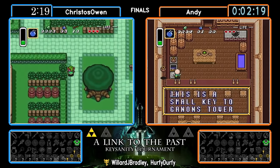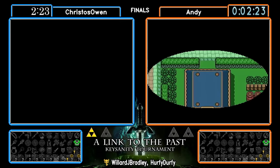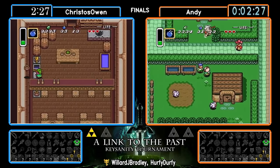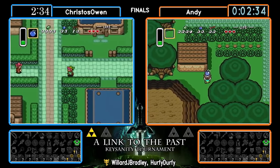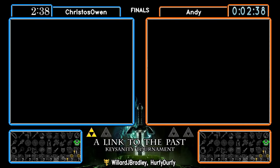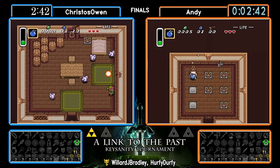Both players heading into Kakariko. We find another G-Tower small key — there's a lot of items in here, it's a pretty slow slog, but hopefully we can find some boots to speed things up. As a runner you always like to find a bottle or the flute — ocarina, whatever you want to call it — in here, so you can immediately activate it or check those more fetch-quest things like the sick kid.